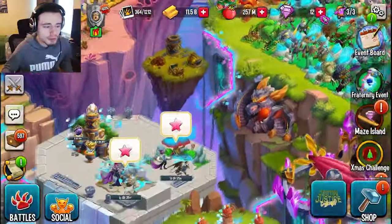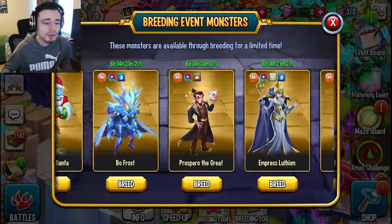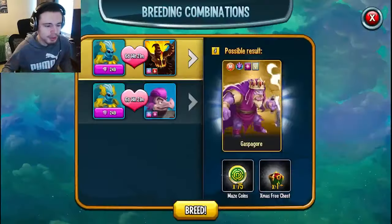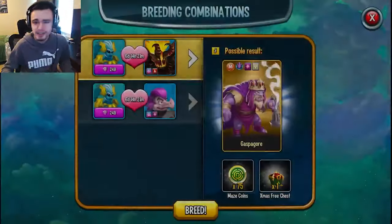You can also get Christmas chests out of breeding events. If you get any of the golden background monsters — these ones are golden background, these ones are silver — you have to get the gold ones to get the chests. You just click Breed on any of them, and you can see right there that if you get the monster you will get a Christmas chest.